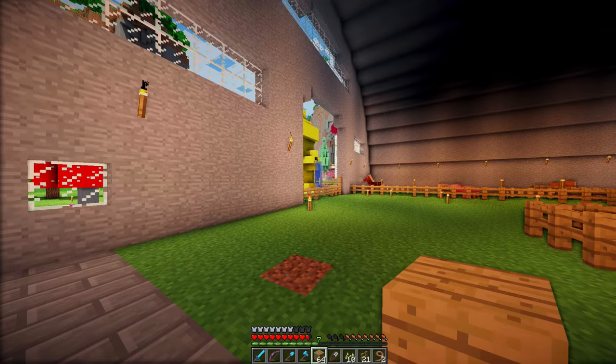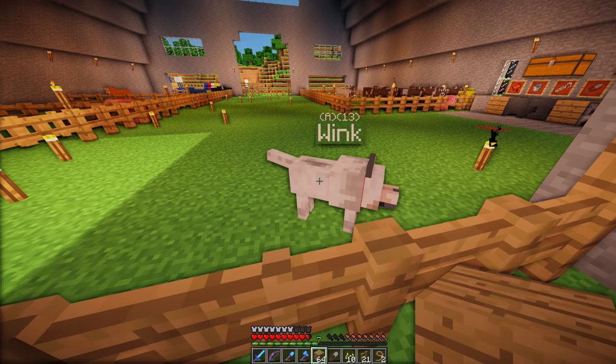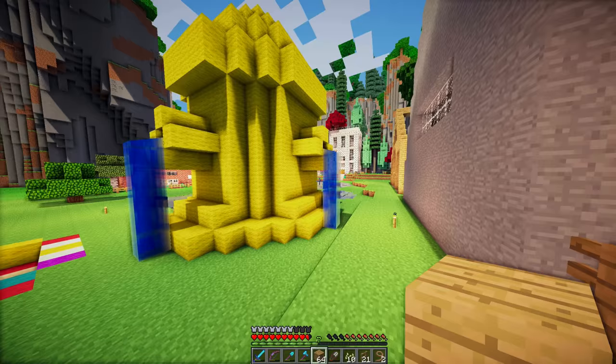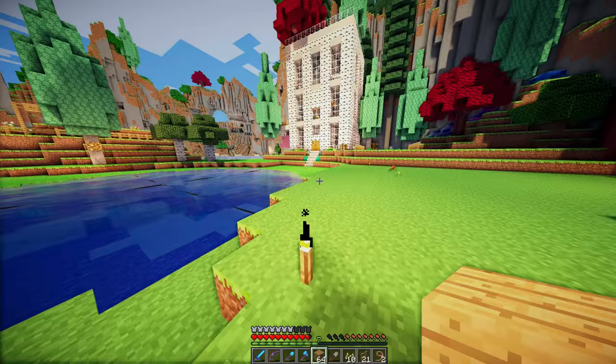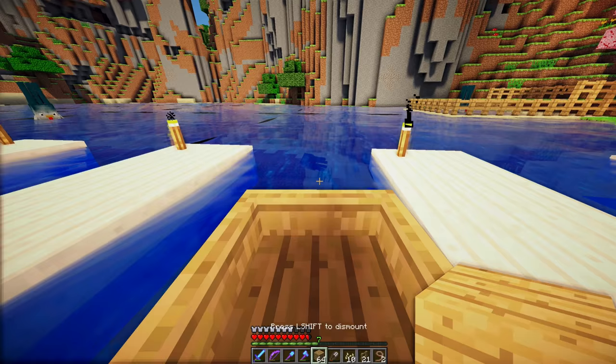I don't have any actual sugar cane. Wink, you keep glitching into the ground. Wink has a backpack? No, he doesn't — I guess I've never clicked on Wink with a plank in my hand before. He always has the backpack ability, but he isn't leveled up on it, so he doesn't have any actual inventory slots. We are going to go in search of bunnies, in search of some more flowers, and in search of sugar cane.